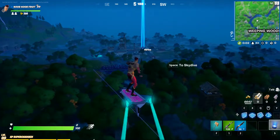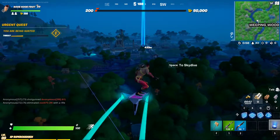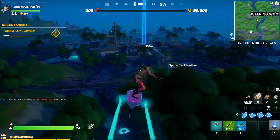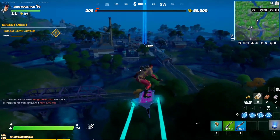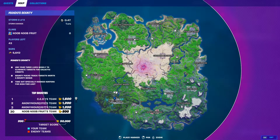Slurpy Swamp is the obvious choice for shields. To win, all you have to do is reach 50,000 credits. Credits are the currency you earn by eliminating players. As you can see, we start with 200 at the top left, and everybody starts at 200 — unless somebody already eliminates someone and gets 1,000.